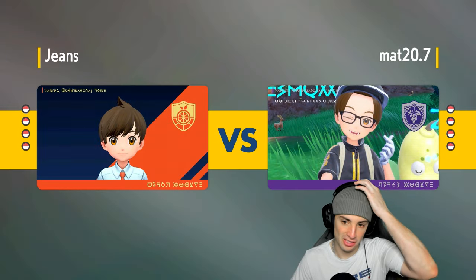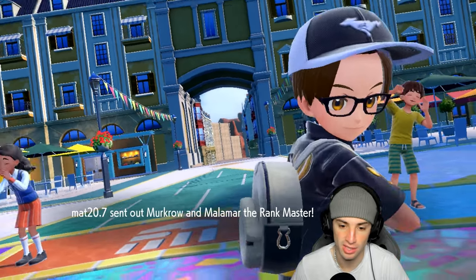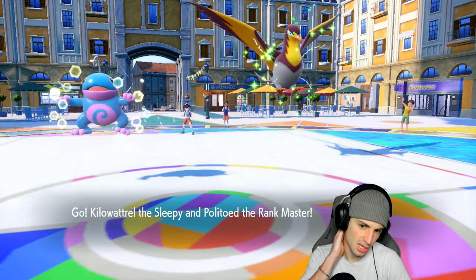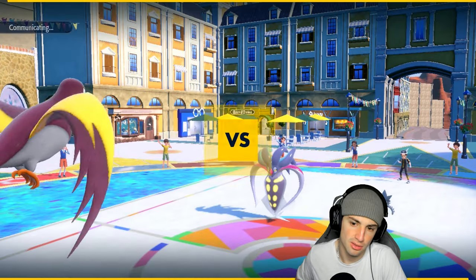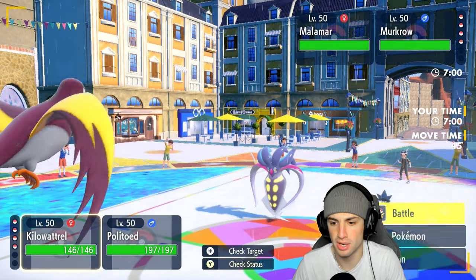Not a big bulky Pokemon, so being able to outspeed and deal massive amounts of damage is really where Sneasler thrives. Kilowattrel is going to lead with Politoed. I don't mind sending Hurricanes, but Murkrow and Malamar are going to come out here. I can always just Haze the stat changes away, which is good for us. I could also start Weather Balling. They're probably going to set up Tailwind.